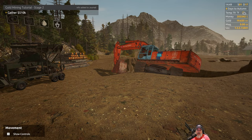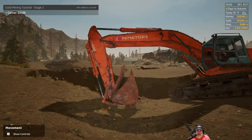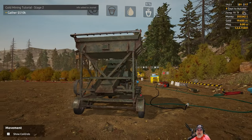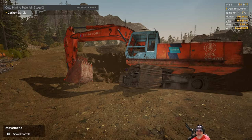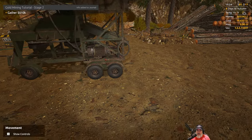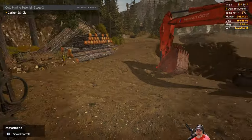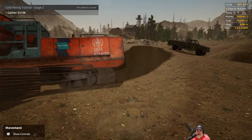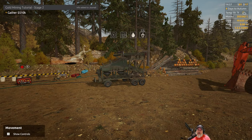I had considered possibly getting a front loader because I heard it's actually better than the excavator for moving dirt. The problem with the front loader is the hopper is not very big, so if we start using a front loader we're going to be wasting a lot of dirt. I think we need to stick with the 400 excavator as long as we continue to use the mobile wash station. Once we get to tier three and can start setting up the larger stationary wash plants, then we'll start thinking about a front loader.